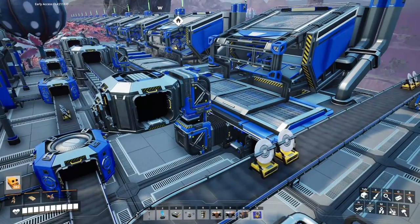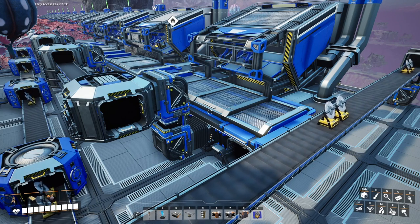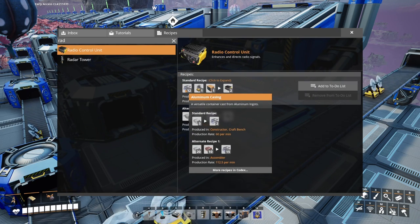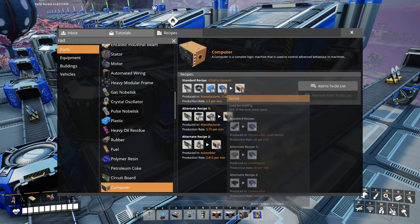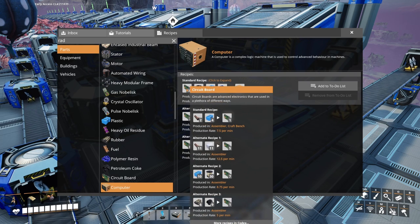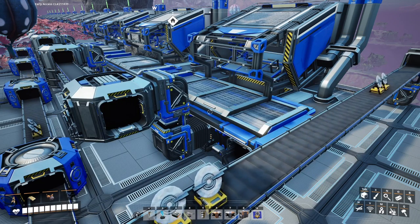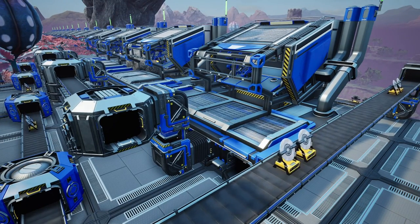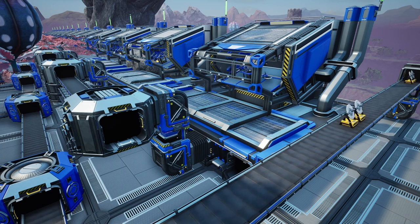I'll let this run and double check every now and then to make sure everything is flowing. One more component down. Quick review: for the radio controlled units, aluminum casings are done, crystal oscillators are done — now we need computers. Computers need circuit boards, cables, plastic, and screws. Might have to venture off into plastic next and get some oil factories going. Circuit boards take copper sheets and plastic. We'll work on plastic in the next episode. There we go — 30 crystal oscillators per minute! Thank you for joining me on this journey in Satisfactory, and as always, enjoy life and be safe.